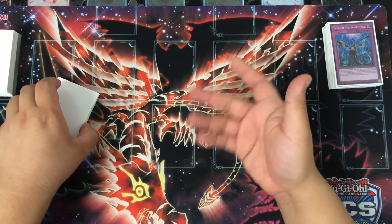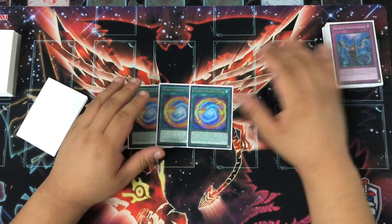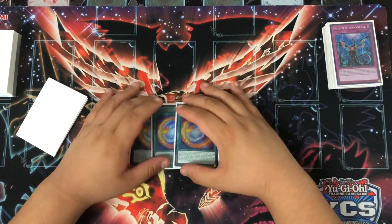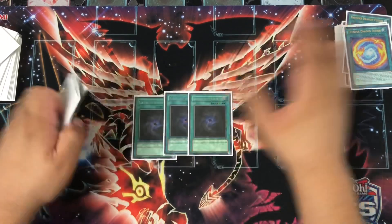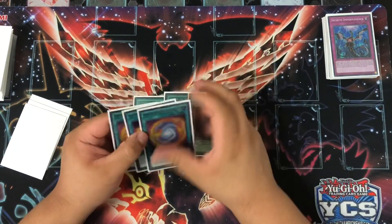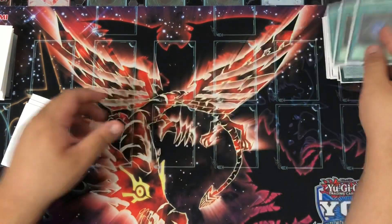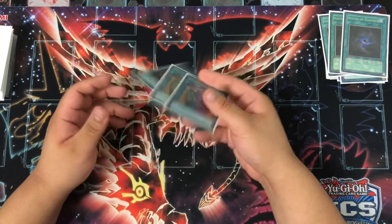For spells: triple Thunder Dragon Fusion — I still like playing three. It's an easy side-out card going second and third. Three Allure of Darkness for draw power, you need to draw hard in this deck and ways to see your cards. Then two Desires and one Gold Sarcophagus. Sarcophagus is essential — that's why it's at one — and two Desires to cycle through your deck.